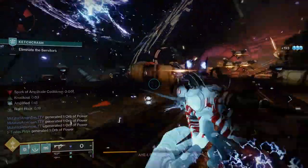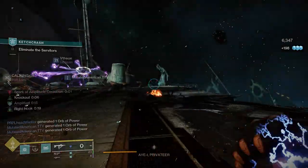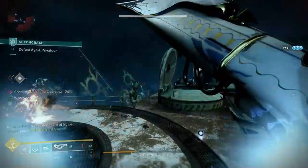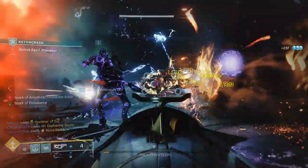We'll also generate arc elemental wells with grenade kills and with melee kills via the Melee Well Maker mod and Elemental Ordnance. All these wells will come to us like ionic traces with the Seeking Wells mod to power up our punching machine.